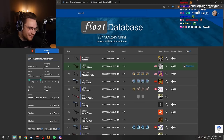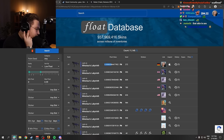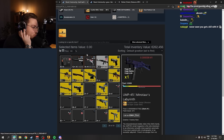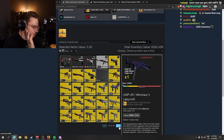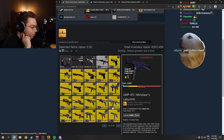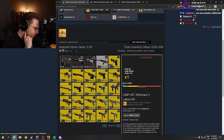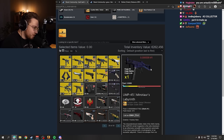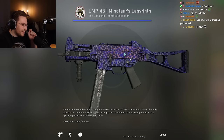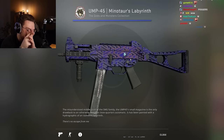If I search for UMP Minotaur's Labyrinth on the database sorting by lowest float, number one lowest float in the world is right in our possession. I bought this off an OG collector — I bought his whole collection. I made a whole video on it, the craziest deal I've ever done. One of those number one lowest floats already got beaten by the way — the number one Orb Safari Mesh got beaten. My UMP number one lowest float also features the rare centered Minotaur.